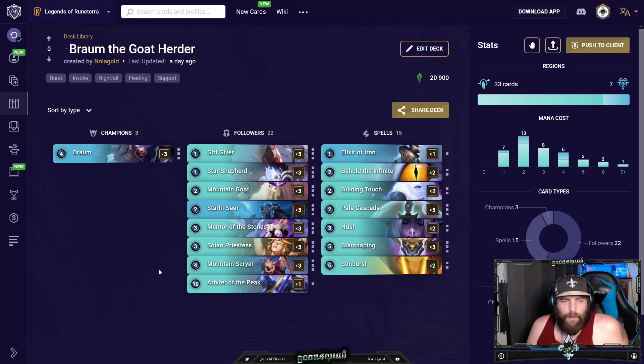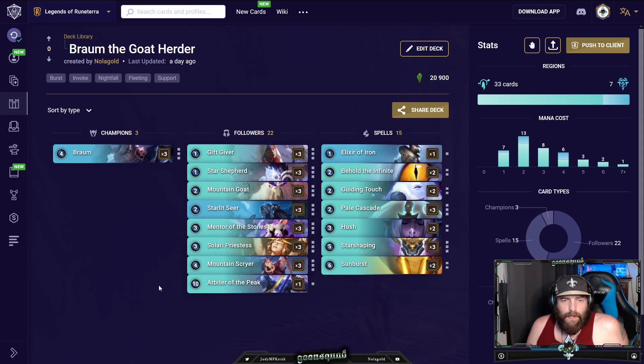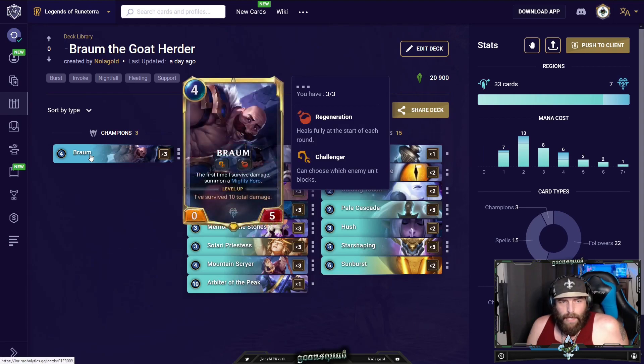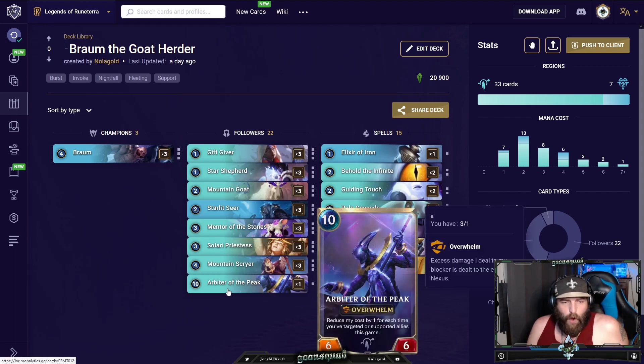As for closing out the game, we're just going to run our opponent rough on card advantage. Between Solari Priest picking up a card, Mountain Scryer picking up a card, and Pale Cascade going into combat — that's a great combat trick both with Braum and keeping things alive. Especially when you have cheap one-drops, you can use a gem and then have Pale Cascade up for its nightfall to draw a card. Pale Cascade is also great at finishing things off, or if they commit a trick to kill your Braum, you just Pale Cascade back. We also have one Arbiter.